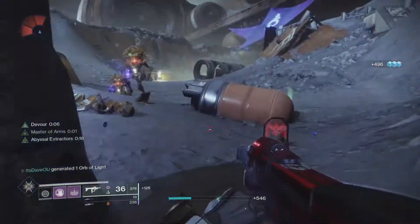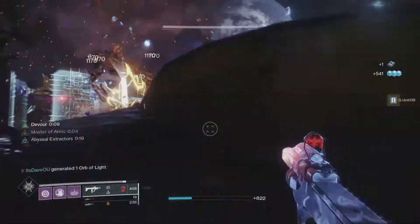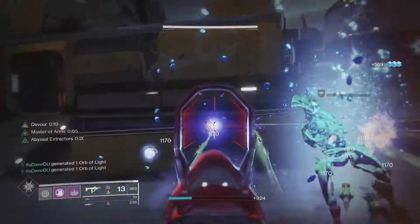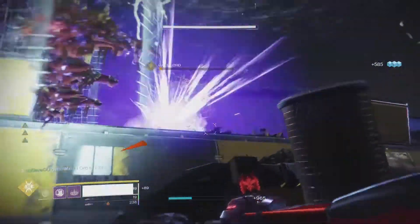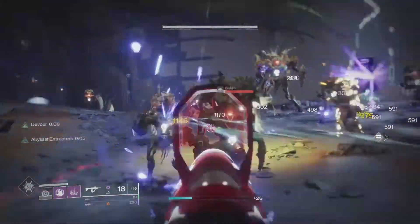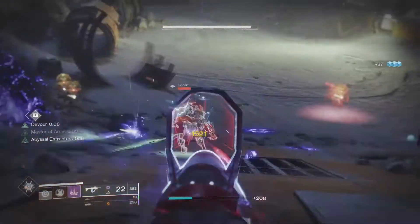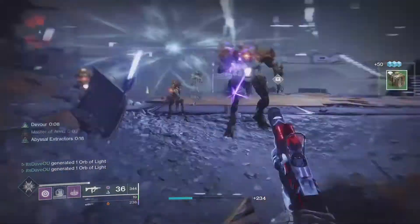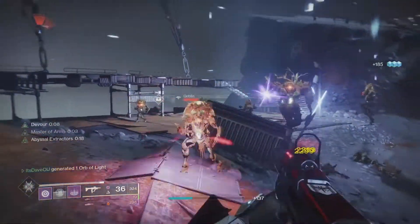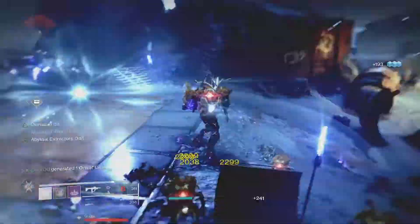For heavy, you could go with a Void heavy weapon — sometimes I use Deathbringer. Leviathan's Breath is Void and has Unstoppable Rounds, though I'll be mildly roasting it in my upcoming review. I'd also look at the Edgewise machine gun, which can come with the Demolitionist perk even though it's not Void. If you pair Field Prep and Demolitionist with a backup mag, you can fire through most of the magazine, toss a grenade, and have the weapon auto-reload via Demolitionist — meaning you barely need to reload at all.